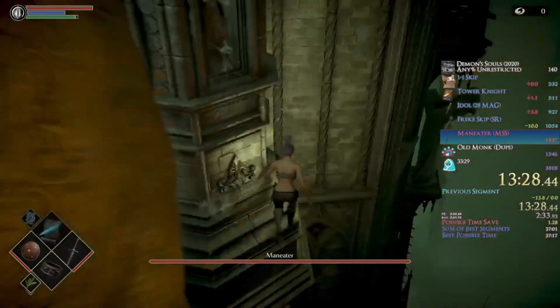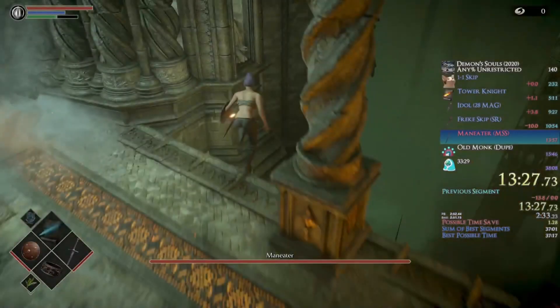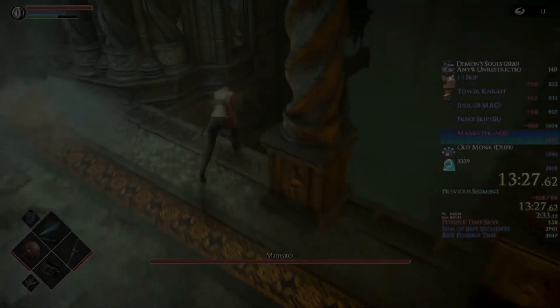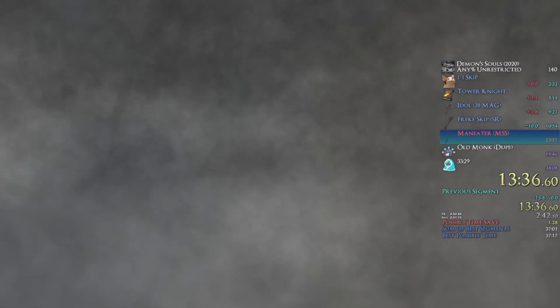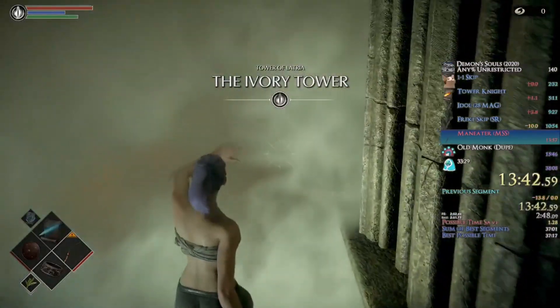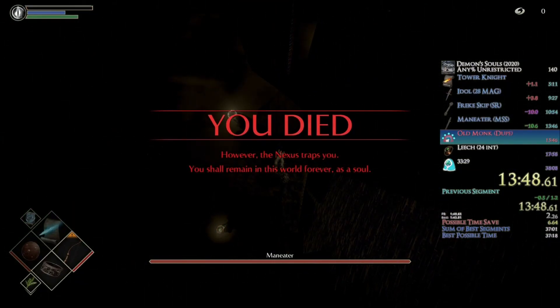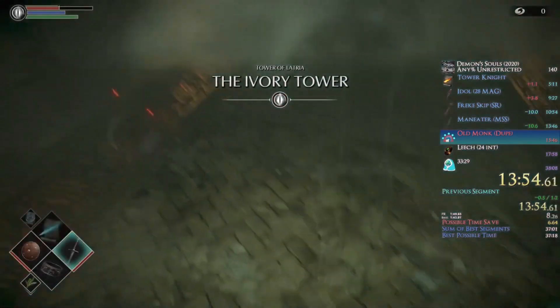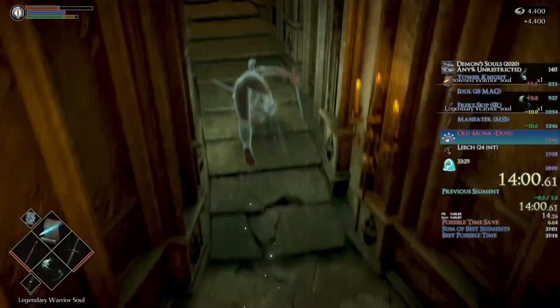Very quickly, I'm just going to go over Maneater Skip as it is one of the simplest tricks in the run, so I'm not going to spend too long on it. Simply run off the ledge at the end of the arena at this angle. Next, point the camera up and to the left, and once you see the collision disappearing under your feet, keep holding up on the analog stick and quit out after you start falling. You'll know you got it if the screen turns green when you're going back to the title menu. When you load back in, the game will think you are in the ivory tower, aka the Maneater Archstone, meaning your death warp location is stored there instead of upper Latria or the fool's idle archstone. Just run off the edge after entering the fog and that's it. Trust me, it is a lot easier than it sounds.